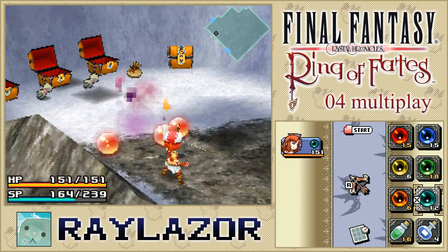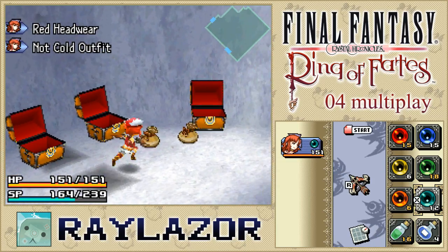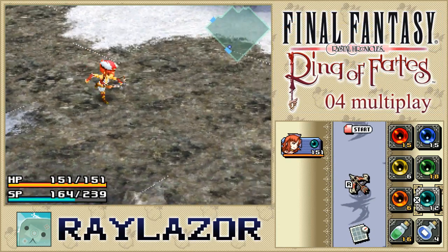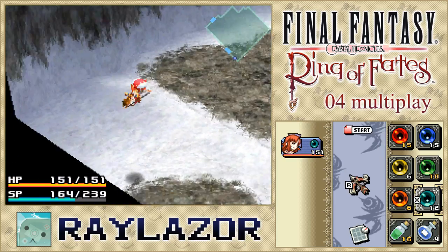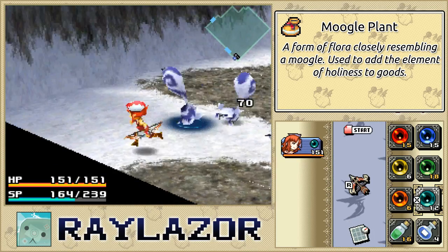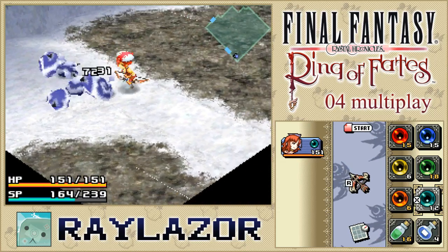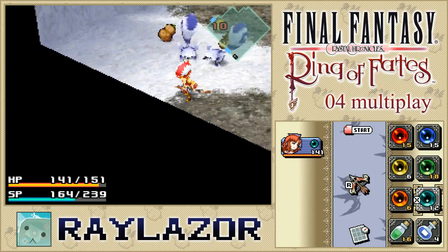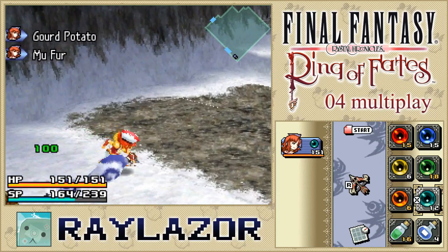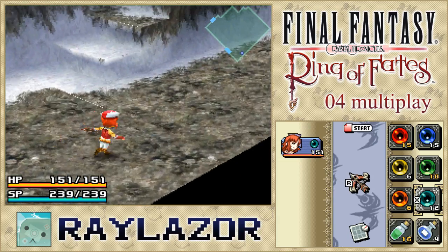There we are. Does that fourth chest contain an ice bomb? Nope, it does not — spoiler alert, I'm sorry I spoiled the last five seconds of the video for you, I'm a terrible person. Now we can drop off this cliff face and I recommend this so you can clear out this area properly and grab all the Moogle plants you would ever want. Moogle plants are generally used for very special items like jewelry or cosmetic-driven items and weapons.